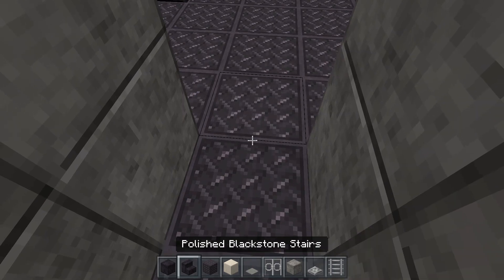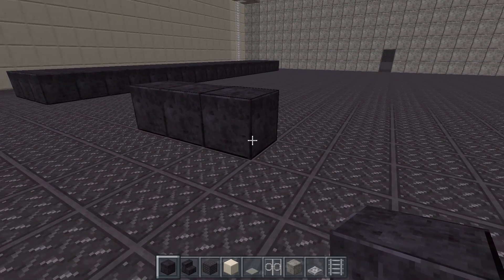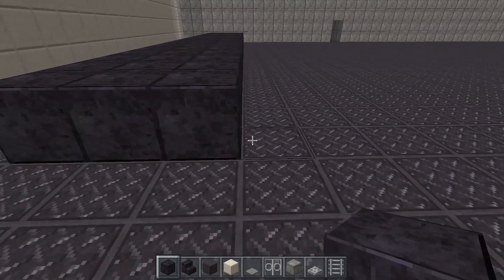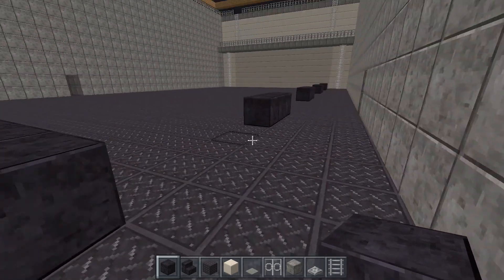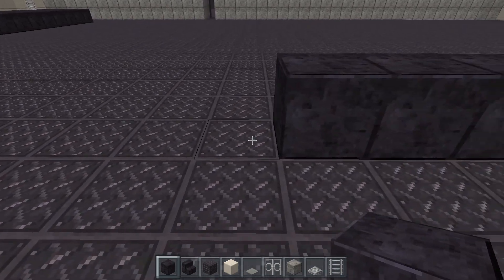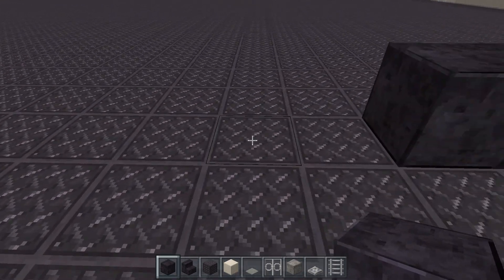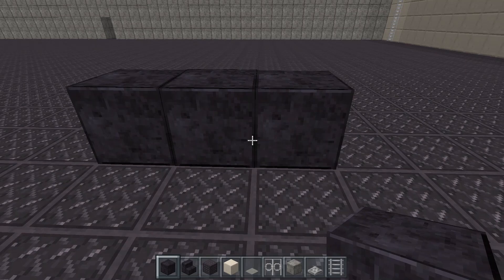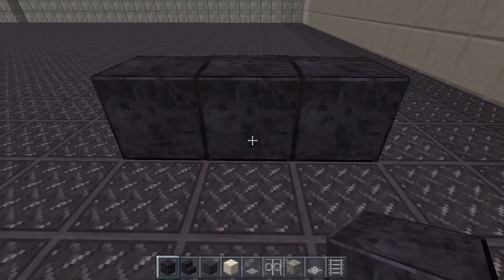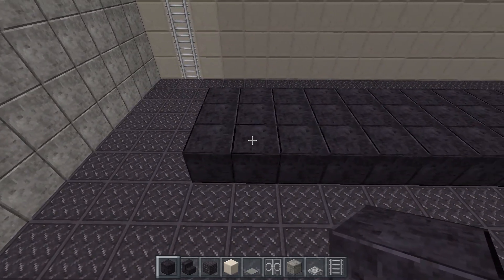So now we're going to plan out where the boilers go. From your first block in front of your door it's one, two, three, four, then two left, and then place your three - one, two, three, four, five - five gap and then place your three down. Back to your first boiler: one, two, three, four, five, six gap and on the seventh do your three. One, two, three, four, five, six and on the seventh block do your three again. One, two, three, four, five and on the sixth block put your three in for your last boiler. I think they're 19 long.